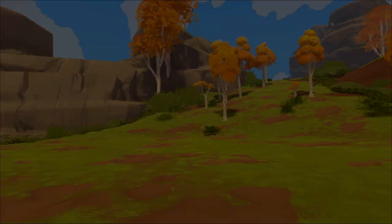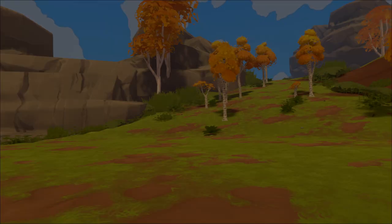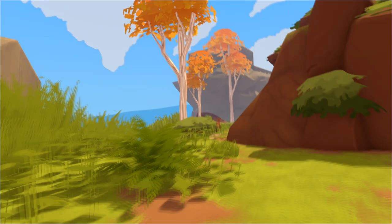The next biome is the most common in the forest. It is called the mountains. This biome is used to progress the player throughout the forest by allowing the player to climb over hills and through pathways.